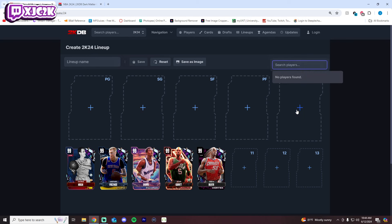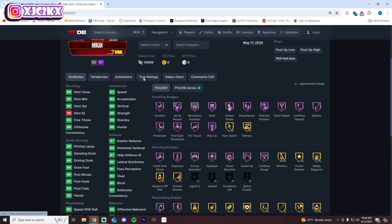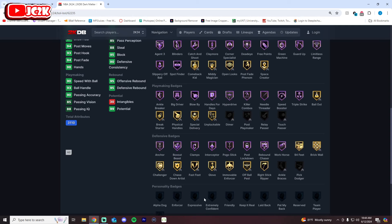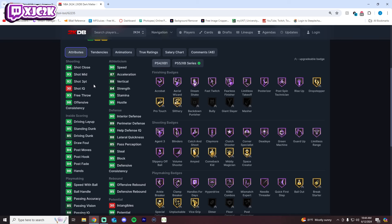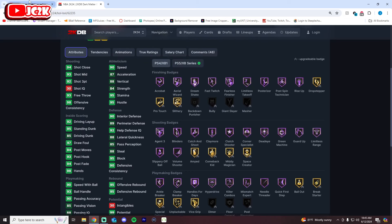Number 5 is Bol Bol. Bol Bol at power forward is better than KP. I think at center, KP is better than Bol Bol, because KP is a better interior defender. But Bol Bol's lack of elite interior defense — only gold Brick Wall and gold Immovable Enforcer — is less of an issue at the power forward position, because he's got gold Handles for Days. He's got better playmaking ability, a better Harden behind the back escape, a release that is just as good as KP's I think, and he's a little bit faster as well. He's an inch shorter, yes, but the improved playmaking badges matter more at the power forward position, which is why I give him a couple spot edge over KP. Putting him at 5 is fair.